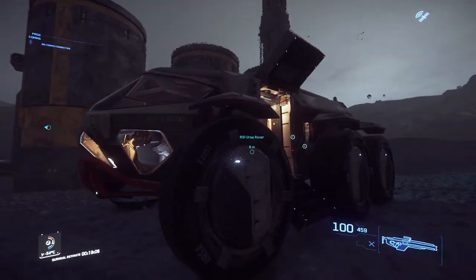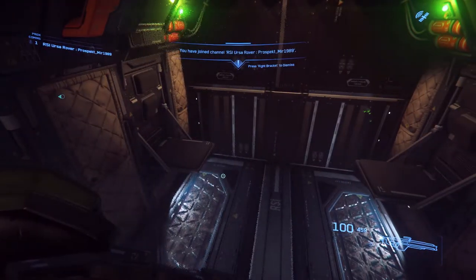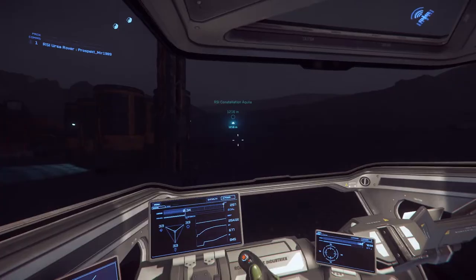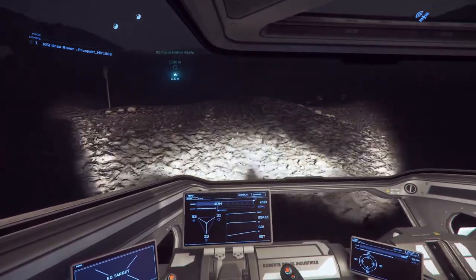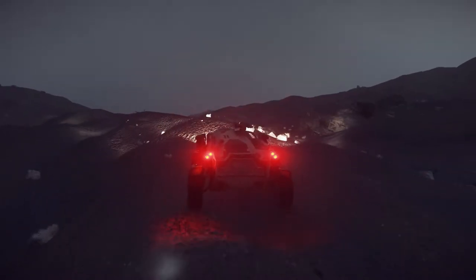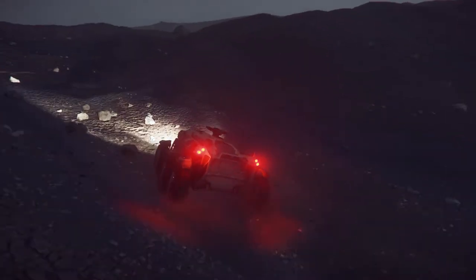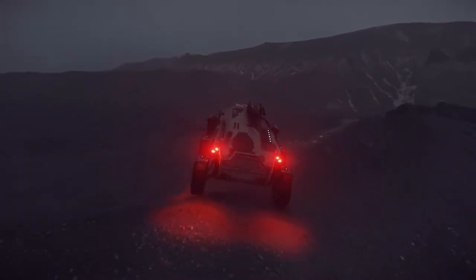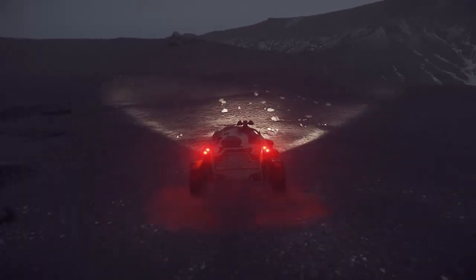We'll leave our Ursa here. I do like the Ursa though — I wish they would add box missions and stuff for ground vehicles since you can actually put them in ships. I got some new armor too — the Fortifier helmet, dark green, and the Citadel SE armor. I found a green version of it at Levski. Apparently they're going to remove Levski, or rather Delamar from the Stanton system — it wasn't meant for this system originally. They're supposedly going to include it in a future system and keep the shops, just move them somewhere else.